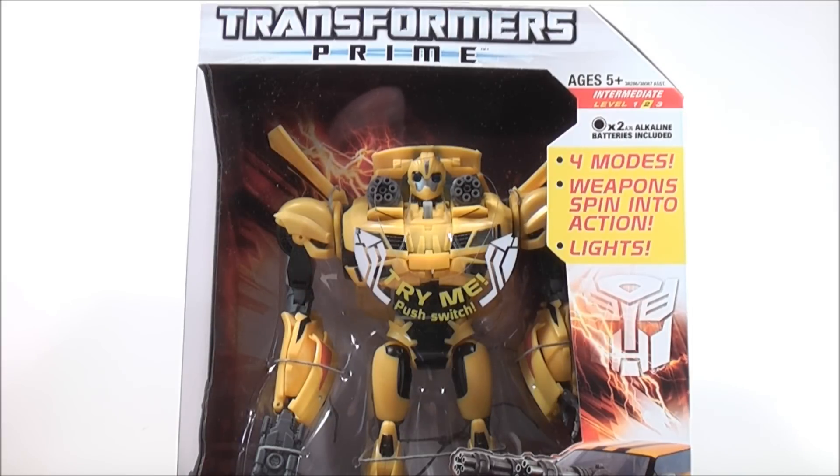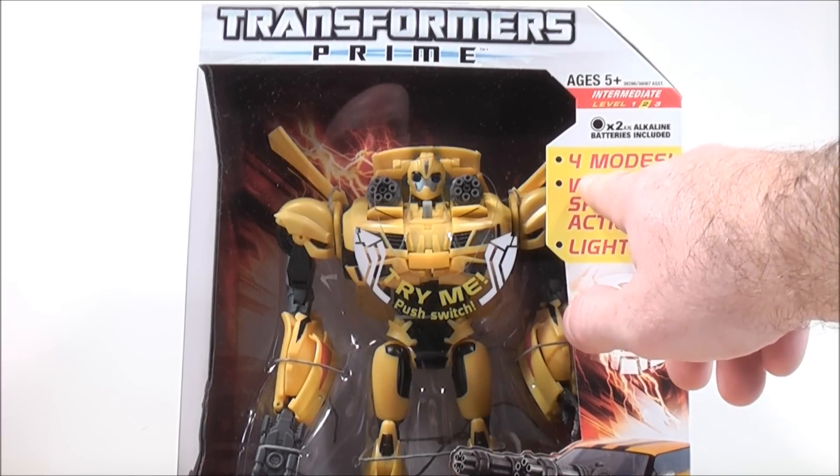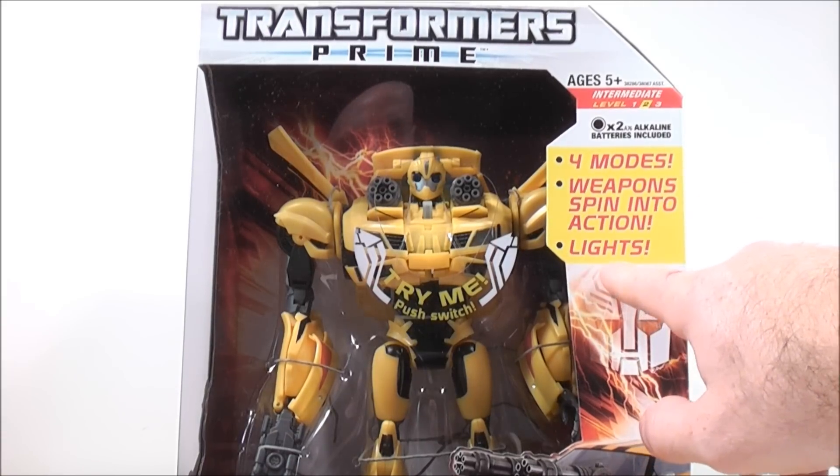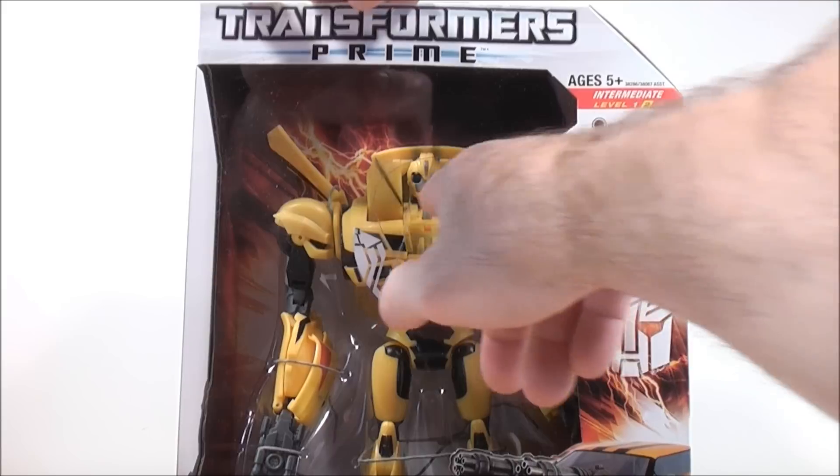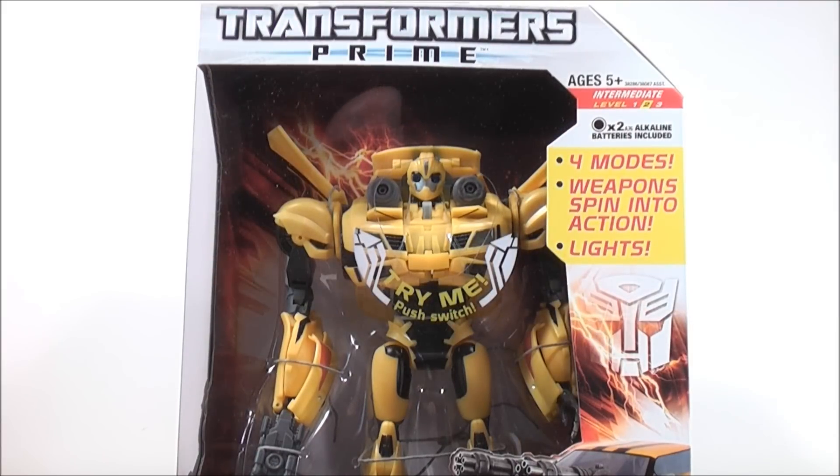Another pretty cool looking figure. Up at the top of the box it says four modes, Weapon Spin Into Action, and Lights. You've got the Try Me button at the center of the box — just push the switch up and you get the Weapon Spin Into Action. Very cool.